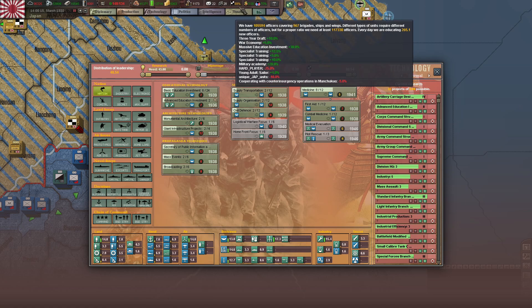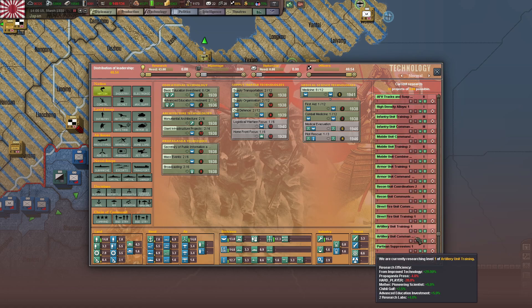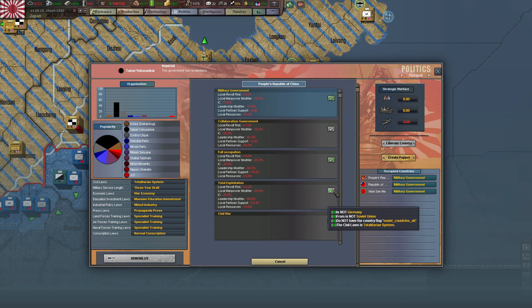Tech-wise, I'm trying to get up to 100% but it's just not letting me. There's no changes I really need to do there. Total exploitation on everything bumps up the revolt risk you'll encounter — but considering we're on military administration, it's not that much more, like 6% more. The amount of IC we get though is about 50% more roughly, and there's a leadership modifier that goes way down. Resources we get more of as well.